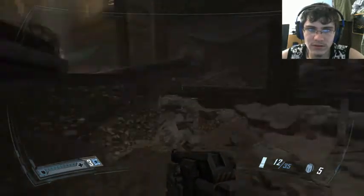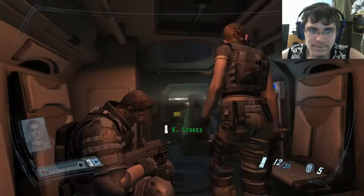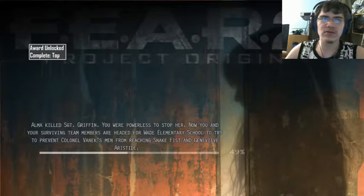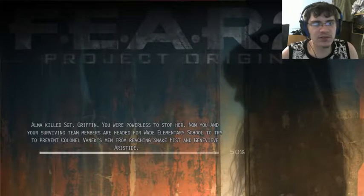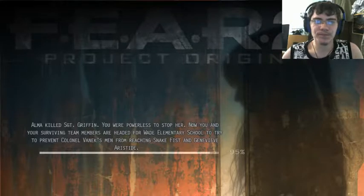Hey, it's that guy. Where's Griffin? Just get us out of here, Sergeant. Shit. Lieutenant, what the hell is going on here? We've lost three people now. Fuck if I know, but we're stuck in the middle of it. Each one of those seats was full when we first came in. Alma killed Sergeant Griffin — you were powerless to stop her. Now you and your surviving team members are headed for Wade Elementary School to try to prevent Colonel Vanek's men from reaching Snakefist and Genevieve Aresteed. Of course we're going to the elementary school — I had actually forgotten that was a thing for a moment there. Thanks for reminding me.